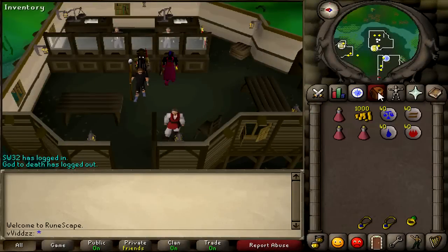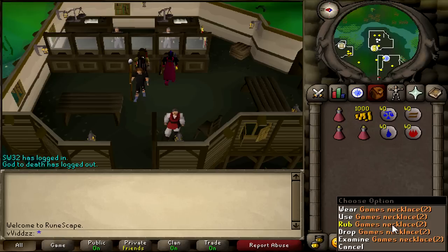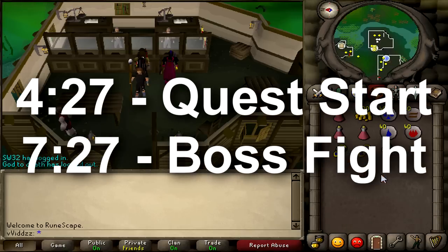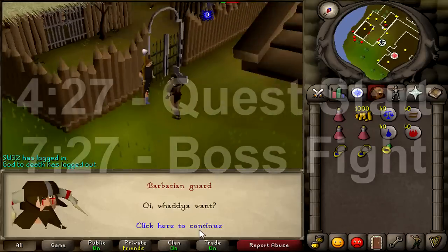Hey guys, it's VVids and welcome back to another video. This is going to be a quest guide on how to do Horror from the Deep. Before you start the quest, you'll need to complete a barcrawl minigame, which I'm going to show you how to do in the video. If you've already completed the barcrawl, you can skip to the 4 minute mark to begin the quest. If you're only here for the boss fight, skip to around the 6 minute mark.